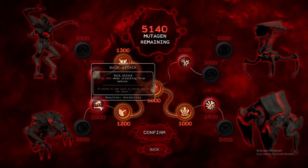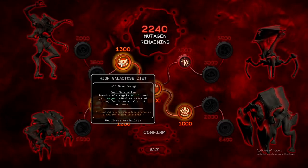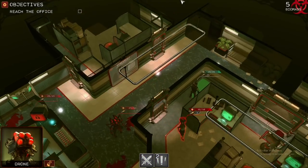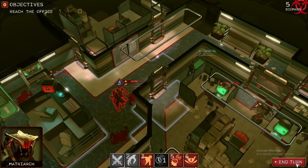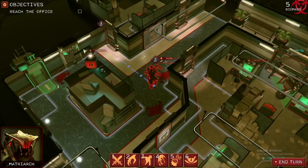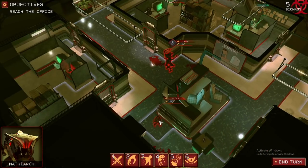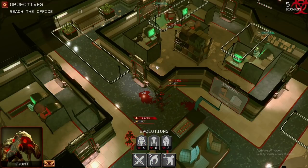And trust me, these levels get pretty challenging. As you'd expect from a game in the same vein as the XCOM series, progressing up the tower soon becomes a hard task. Although some situations feel tense and overwhelming, the game always gives you the tools you need to succeed. For example, during a stage where you must protect the matriarch while she breaks down a door, I failed more times than I can count — but going back to the drawing board and adjusting my mutagen distribution allowed me to unlock a distraction technique which made the situation play out in my favour.